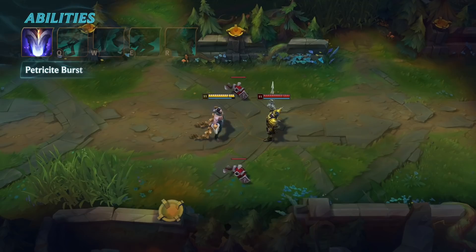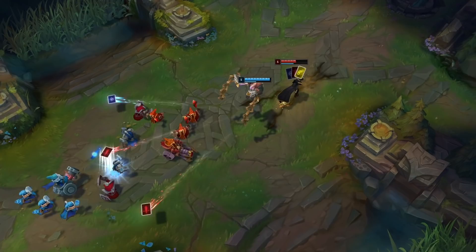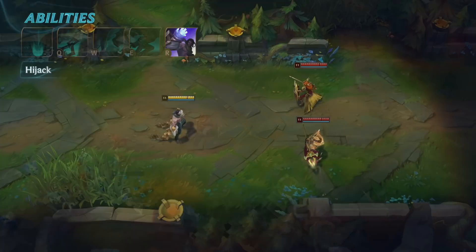Silas' passive is a whirling chain effect that happens whenever he attacks after using an ability, kinda like Sheen. To make the most of this proc burst, pummel enemies every chance you get. Link together basic attacks between each spell cast and whiplash to rack up the stack kills. Time for the kings to bow!